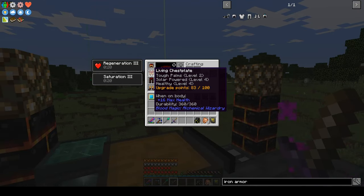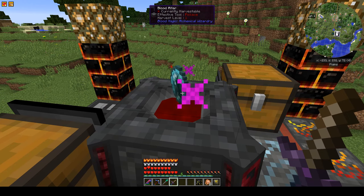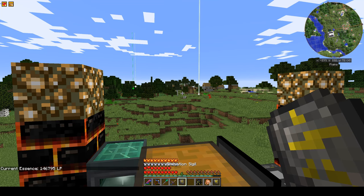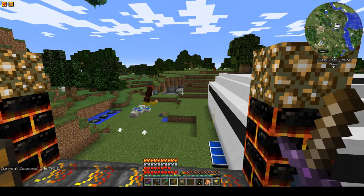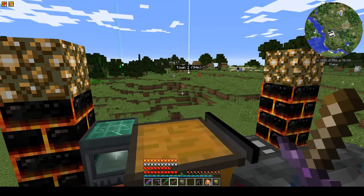Literally one minute has passed and I've already gotten to healthy level four, solar powered level four, and tough palms. Upgrade points are 83 of 100 — we're getting close to full. I put my orb in to drain the altar since it was already full. My personal network is up to 146,000 so we have a ton in there already.